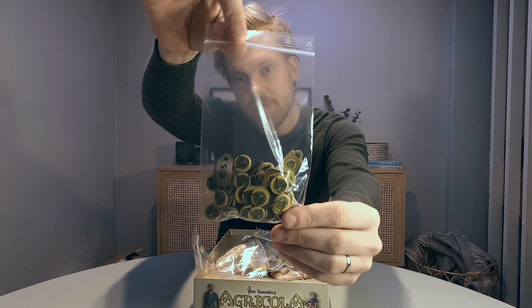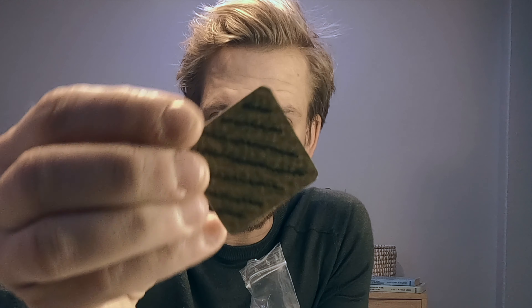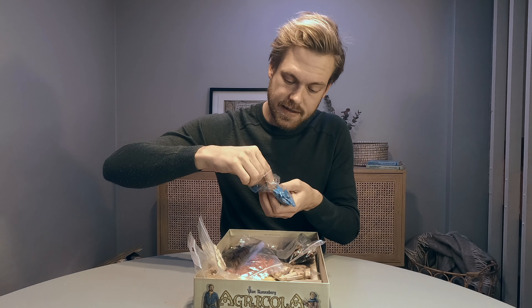Clay hut and stone hut, food tokens, and there is wooden hut, and field and the player pieces. A fence, a stable and the worker.